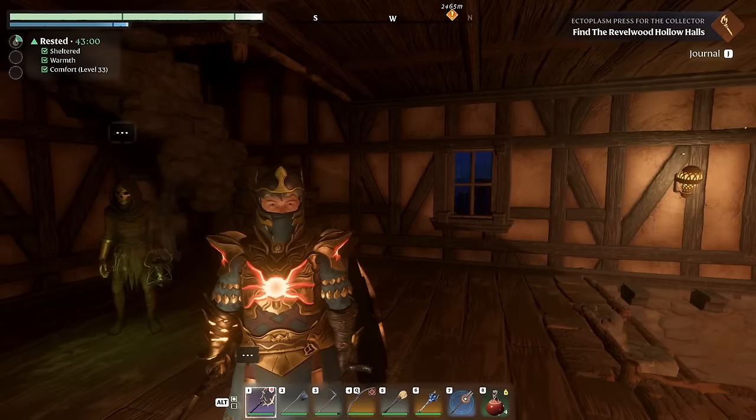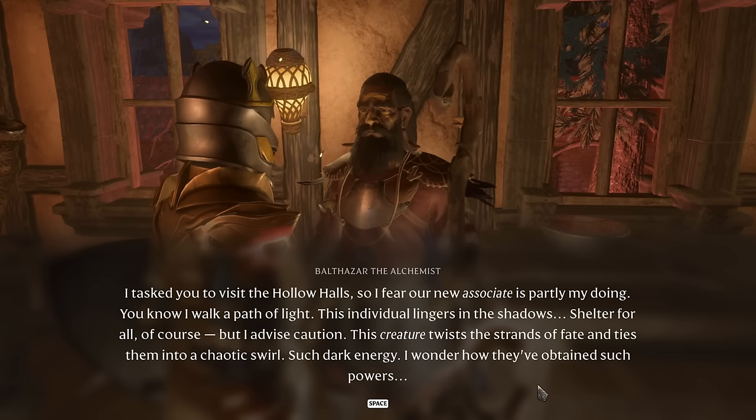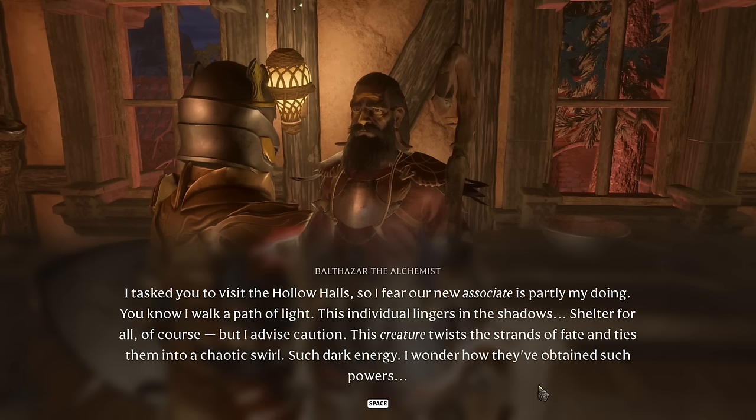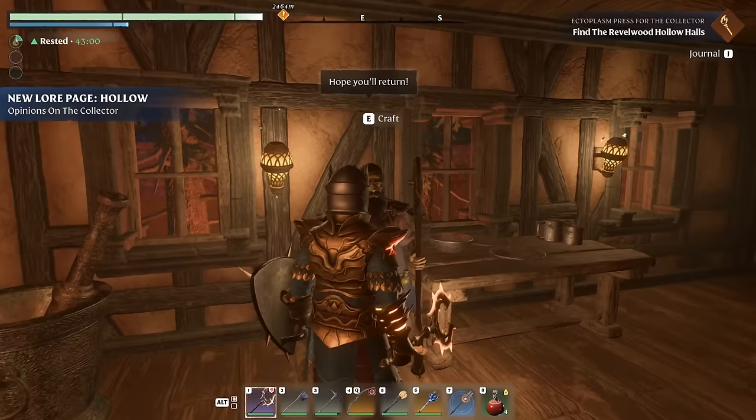He's also got another quest from another NPC: "I task you to visit the Hollow Halls, so I fear our new associate is partly my doing. You know I walk a path of light — this individual lingers in the shadows. Shelter for all, of course, but I advise caution. This creature twists the strands of fate and ties them into a chaotic swirl. Such dark energy. I wonder how they've obtained such powers." We'll find out later, I'm sure.